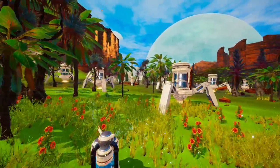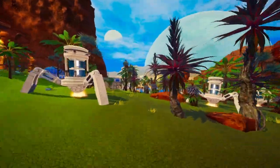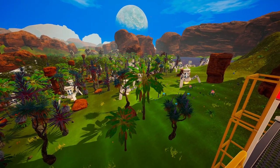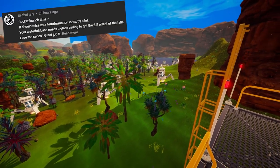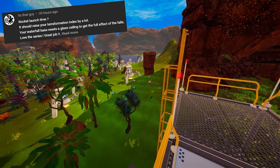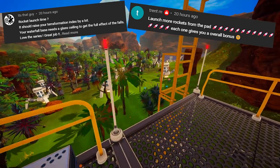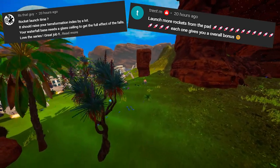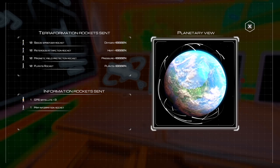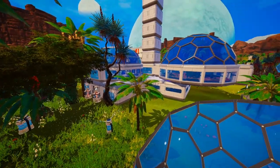That's the gist of everything we did last episode — it took a massive amount of time but I'm glad we did it. Today's episode idea actually came from two comments: one from 'That Guy' who said 'rocket launch time' and noted it should raise the terraformation index by a lot, and another from Trent M who said the same thing — launch more rockets from the pad, as each one gives an overall bonus.